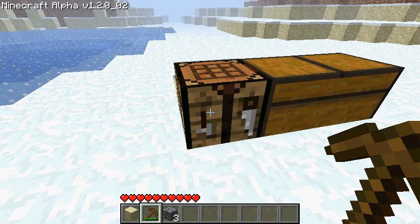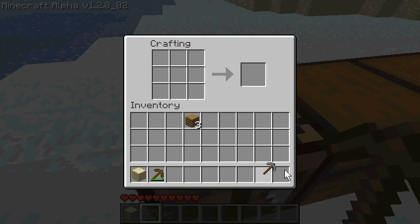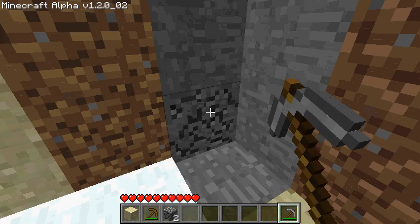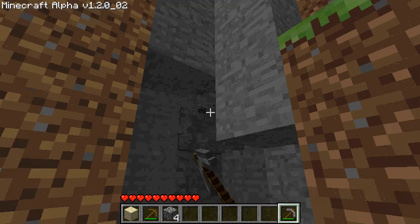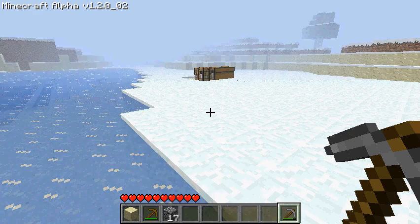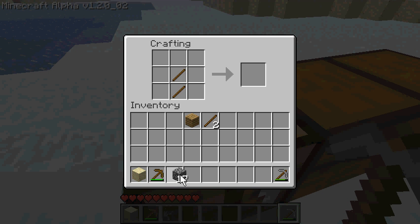Wood has 22 uses, I believe. Iron might have somewhere around a hundred. I'm not sure. We're just gonna collect some cobblestone so I can build a couple furnaces, some tools. I can't be burning stuff yet because I don't have any coal. If I did have coal, I'd be using it on something else, like torches.